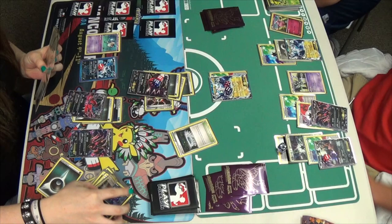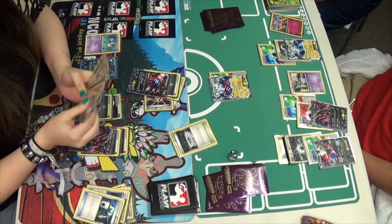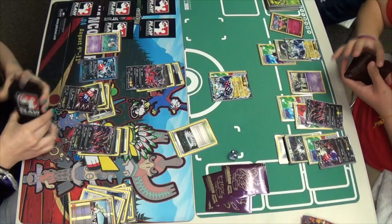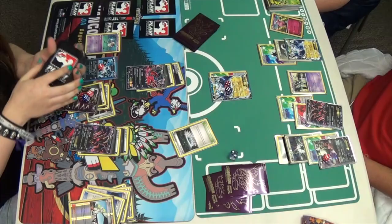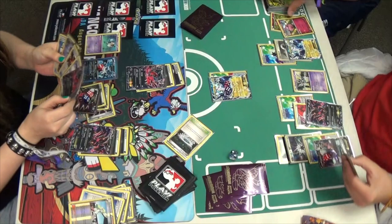She's going to Dark Patch a new Eevee-tal — get that guy ready. And she's going to drop the Energy Switch. Now I think we're going to see a retreat. She promotes the one with the DCE attached and plays N — it's going to get Miguel out of his big hand. She's going to be out of her big hand but drawing into five, which is not too bad. Miguel, however, will be drawing three. That Thundurus is without a doubt getting knocked out. Mindy gets a Sableye, Dark Claw, Max Potion, another Eevee-tal, and an Energy Switch — she has a lot of options.